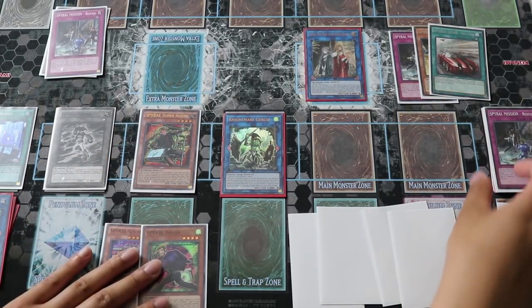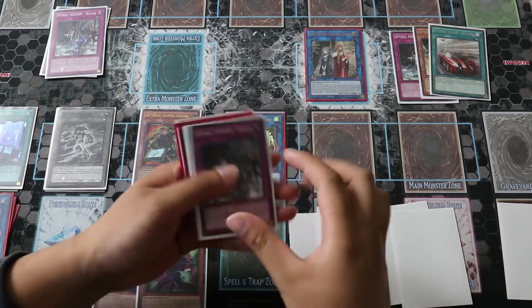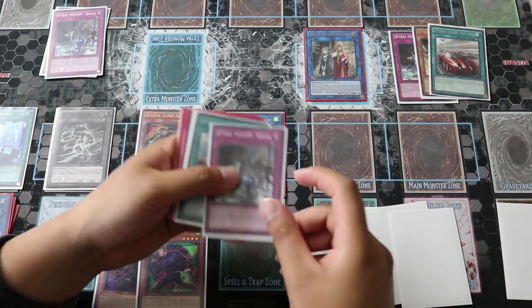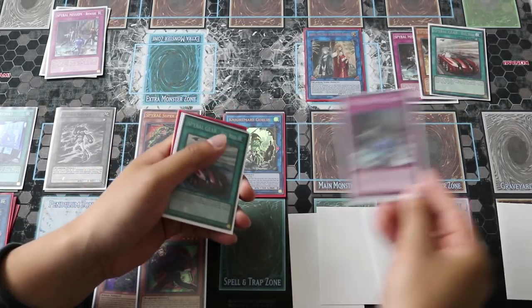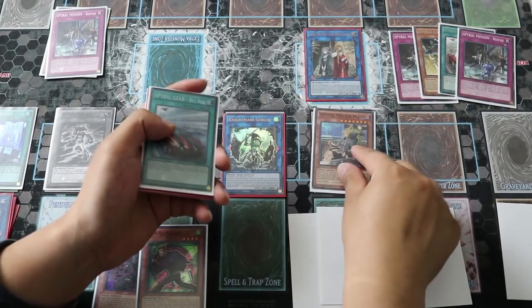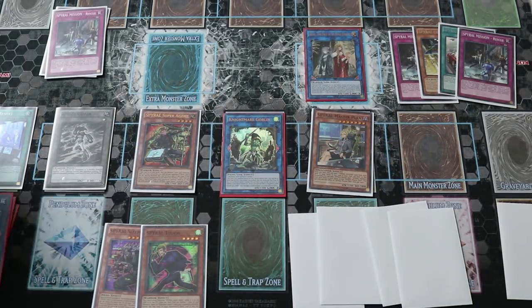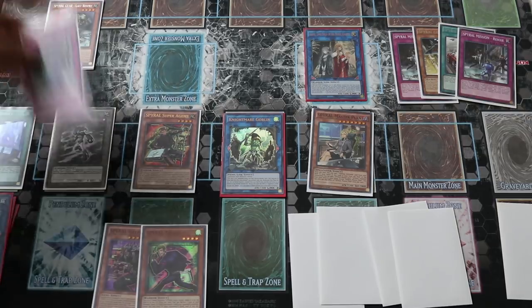Since you now have Super Agent on the field, before activating Quick Fix, you're going to activate Rescue — banish itself to special summon Master Plan. Then activate Master Plan's effect to add your third and last Spire Mission Rescue card from your deck to your hand.